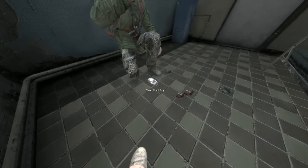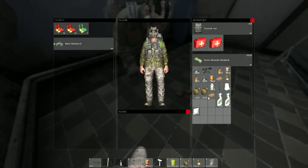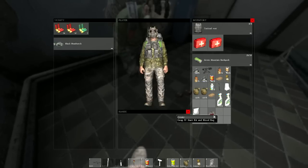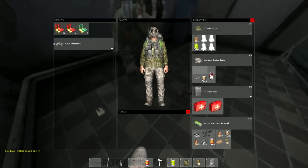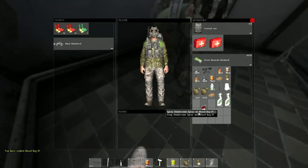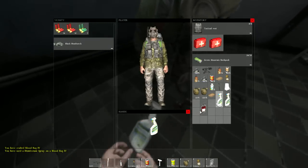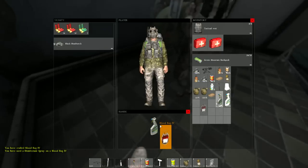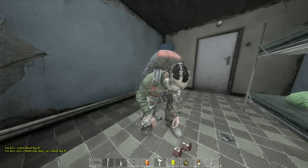All right, victory soda. I have duct tape in case you want to do something cool with it. I don't think you can do anything cool with duct tape. I really think everybody's the same blood type right now. I have created blood bag IV — now put it in your hot bar, pick it, then spray disinfecting spray on the blood bag. Yeah, disinfect it in case you get herpes or something. You may very well die from this, Nick. Well, it's better than dying in 20 minutes from running around and losing blood.